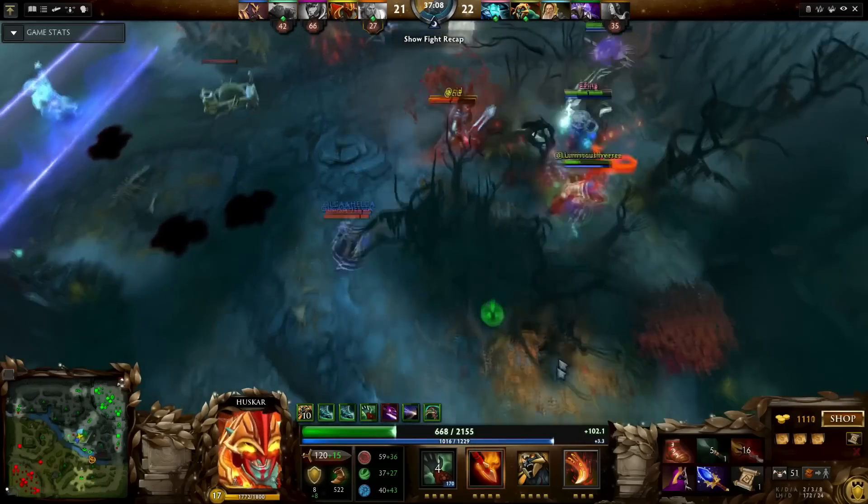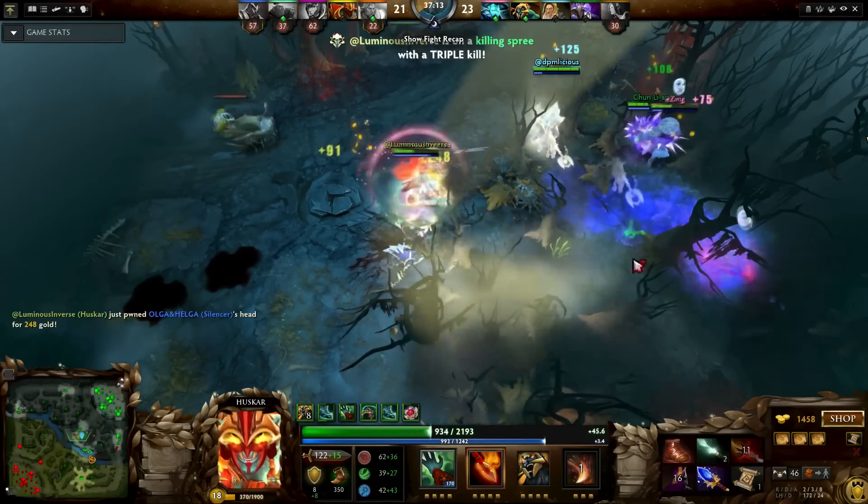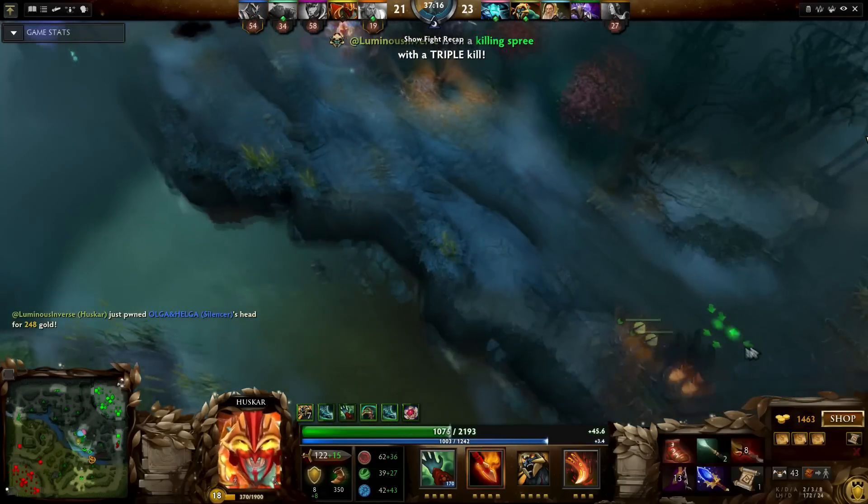One final tip with Huskar is that you'll be at low HP a lot of the time. It will take a bit to learn when to run and when to stand your ground and fight. Good luck and have fun blowing people up.